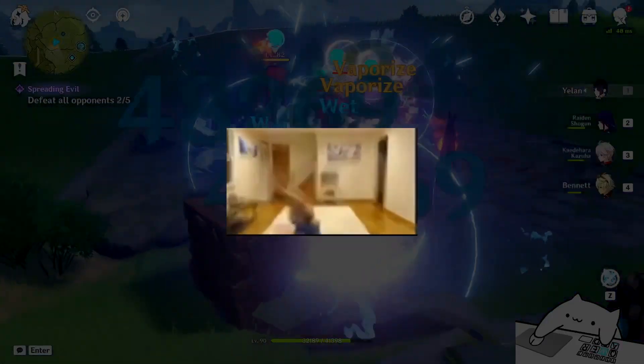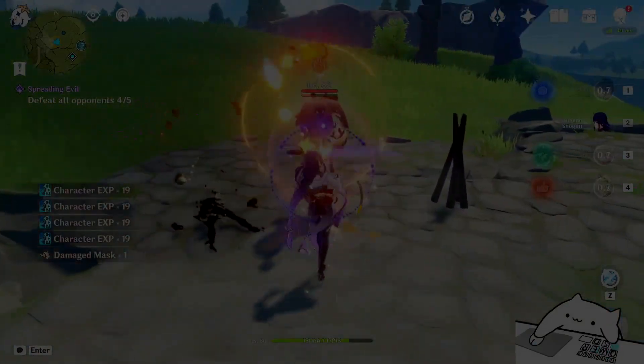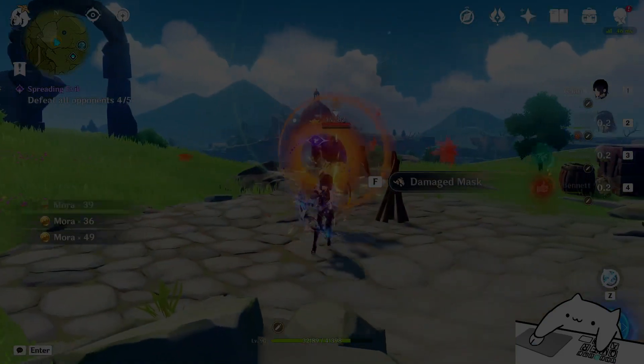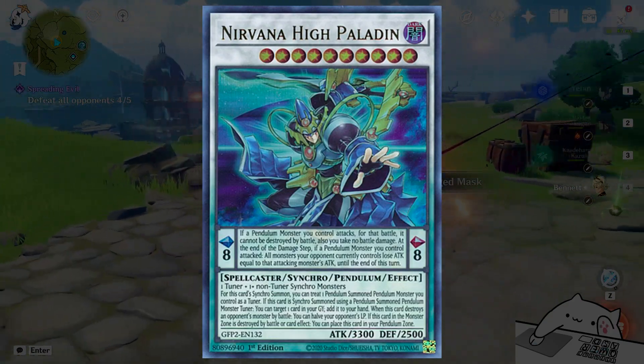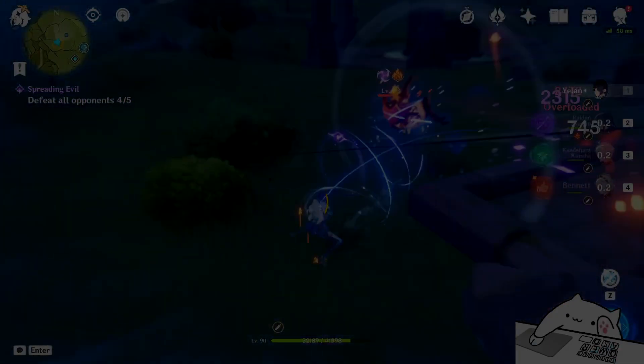The first time I read this artifact set, I almost fell out of my chair, because I thought it boosts the other party members on your team, and I thought it was just gonna be the craziest thing. Now, in my defense, I am a Yu-Gi-Oh! player, so every time I see a paragraph, I start shaking violently. So the question becomes, what does this artifact set actually do?